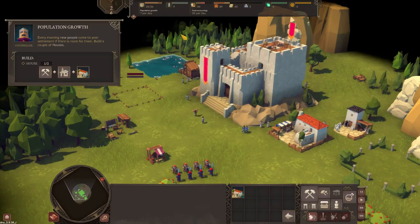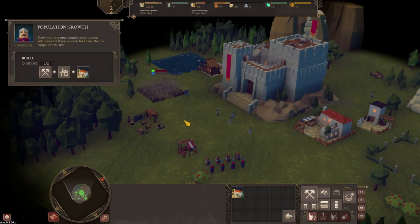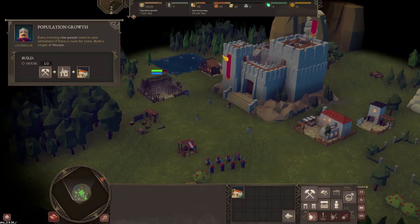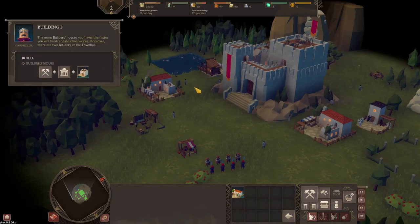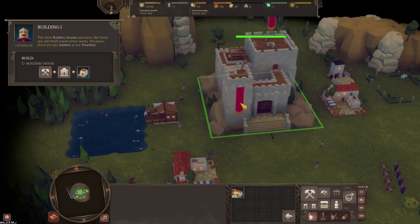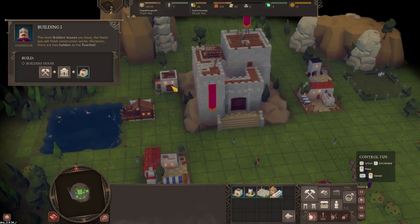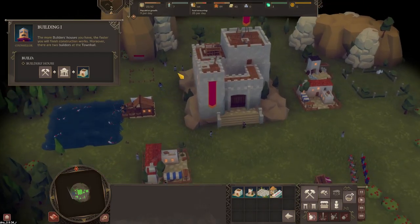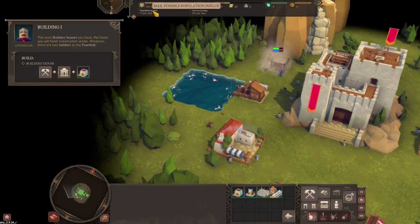We're going to go to 36. It's night time so we're going to get some more people - the more people, the more food, so we need to be careful of that. Two houses done. The more building houses you have the faster you'll finish construction. There are two default builders at the town hall, but let's build a builder's house so we can build things faster.